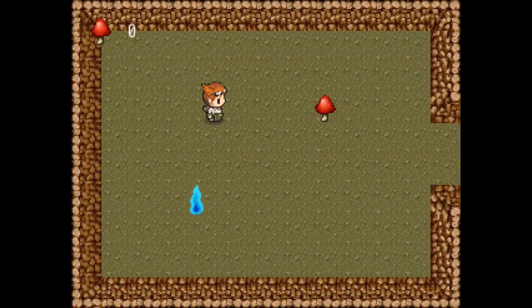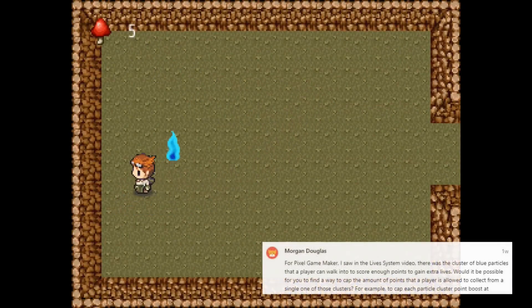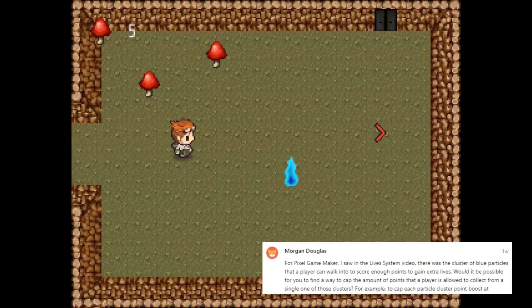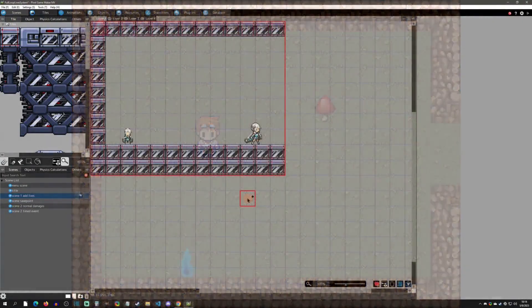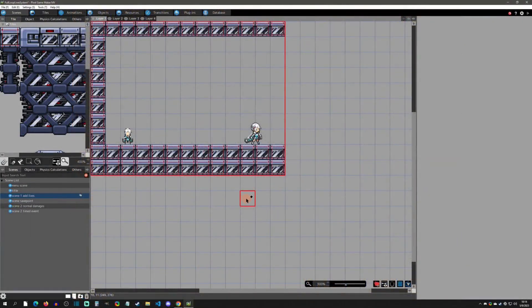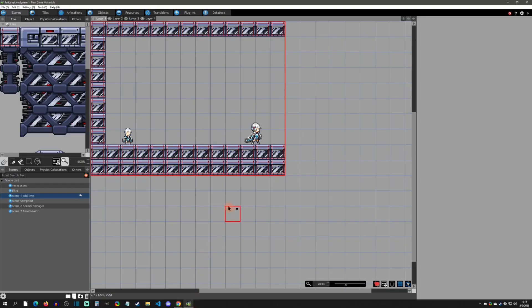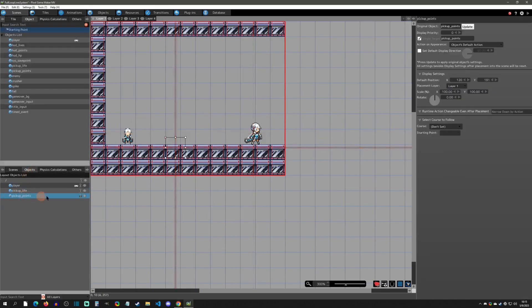Welcome back to another Pixel Game Maker tutorial. Today is a Patreon request from Morgan Douglas — we wanted to see how to cap a certain amount of points that a player can collect from an object. Let's get started. Here we are in my Lives and Game Over sample project, available in sample project pack one. There is an object called pickup points which displays a particle effect.